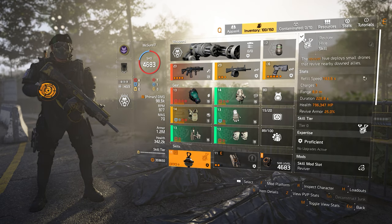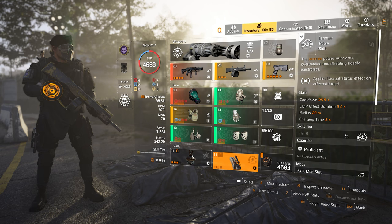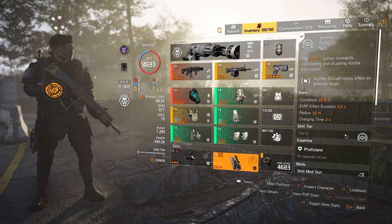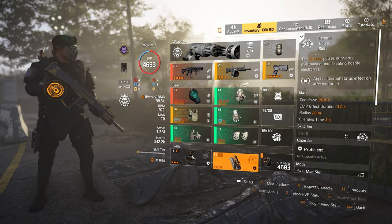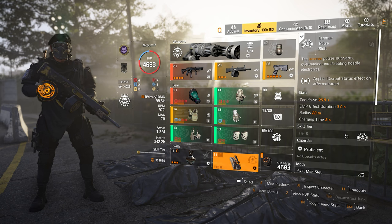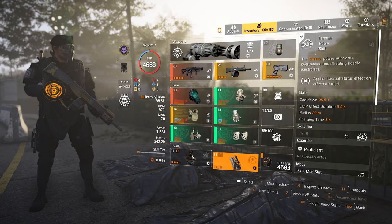For skills, it doesn't really matter because they get deactivated during the fight. But throughout the mission, the jammer pulse comes in handy because there are some robotics out there. By having the jammer pulse, you deactivate them so you can shoot them down faster. I'd say jammer pulse is definitely a good option throughout the mission.